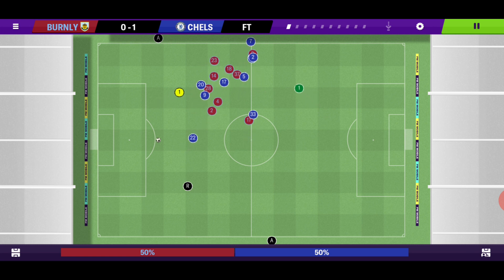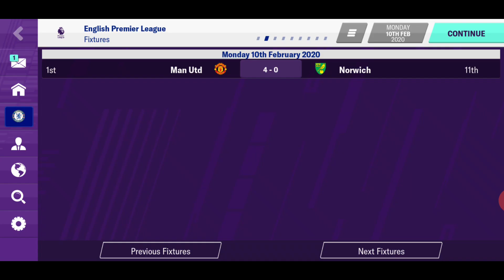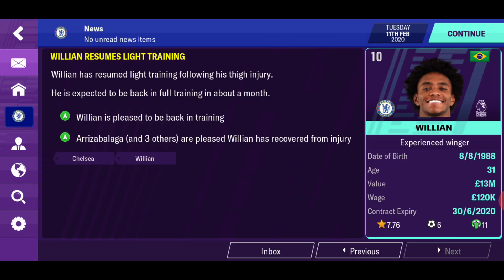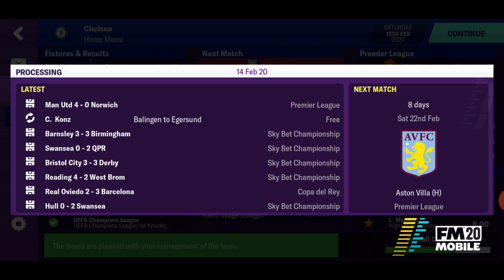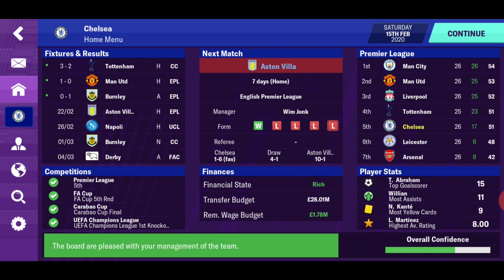1-0 guys, playing away from home. We've got a first taste of what Burnley are like and that's what we'll face in the cup final in a couple of weeks. Martinez again with the goal. Pogba is doing quite well — 15 goals this season and 7 assists, which is quite impressive. Willian is back with light training — a good addition to offer competition for Hudson-Odoi and Martins. We've got Aston Villa next, then Napoli in a big Champions League game, then Burnley in the Carabao Cup final, then Derby in the FA Cup. Premier League title race still very tight — we're only three points behind the leaders, which are now Manchester City.